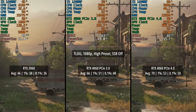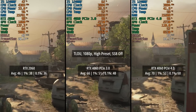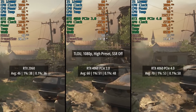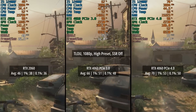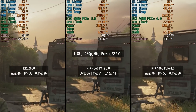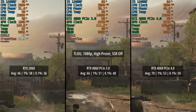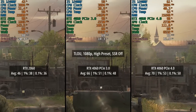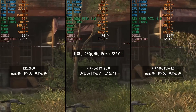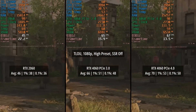Finally, The Last of Us Part 1 at 1080p with the high preset and screen space reflections off. The 2060 suffers a little more here not just because of its age but also because of the VRAM at these settings, though the percentile lows remained quite consistent. Results were similar with the 4060 in both modes, though four more frames on average in PCIe 4.0 mode. The difference between the 2060 and the 4060 at its best was about 24fps on average, with improved frame times as well.